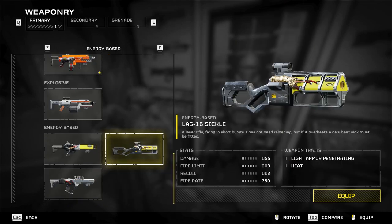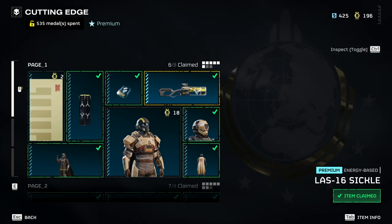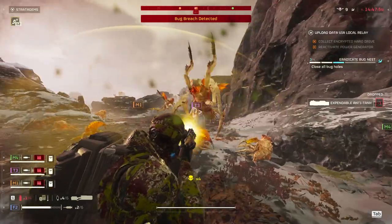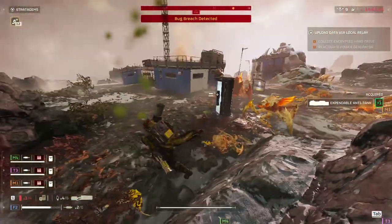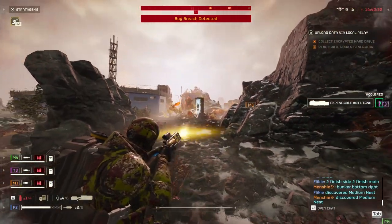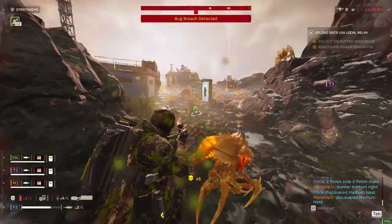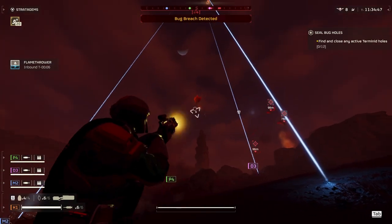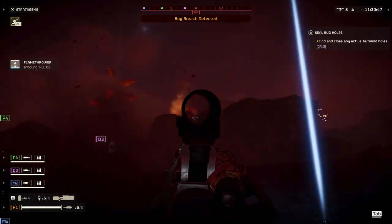Now the primary: what I've been using is the LAS Sickle. This is arguably the best and most fun weapon in the new premium Warbond. The reason is simple: unlimited ammo when used correctly, it has good damage against light units, and while not the best against mediums, it still does pretty well. With the addition of the new flying Shriekers, the Sickle does really well against them — it's hitscan and your ammo economy is great, so you can just spam them until they die.